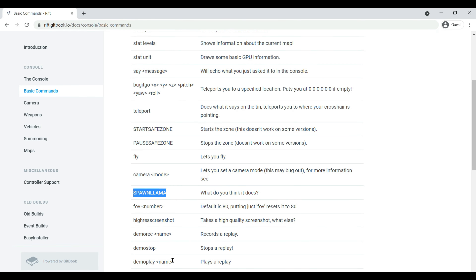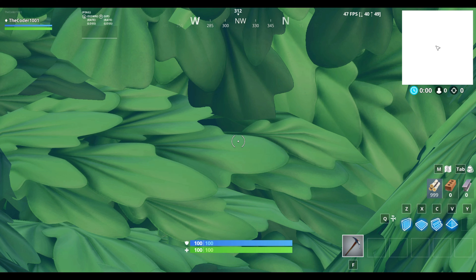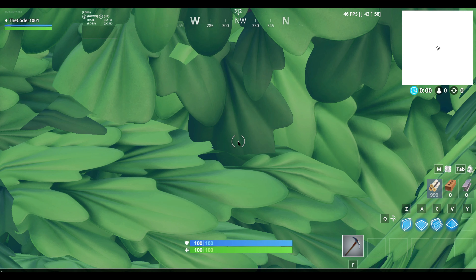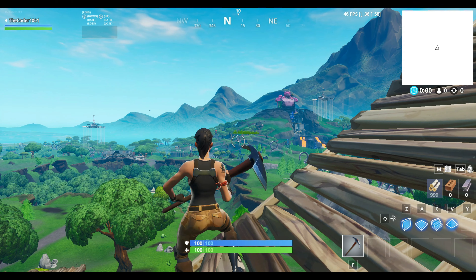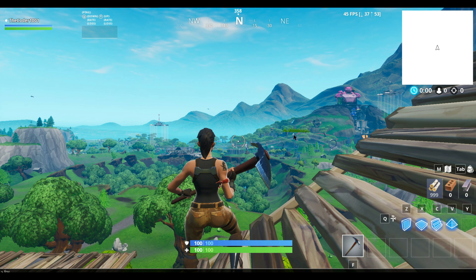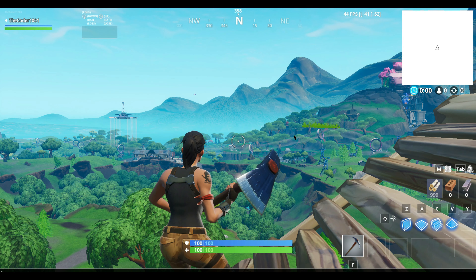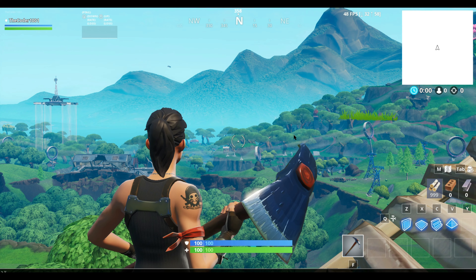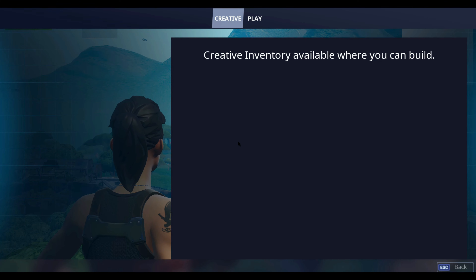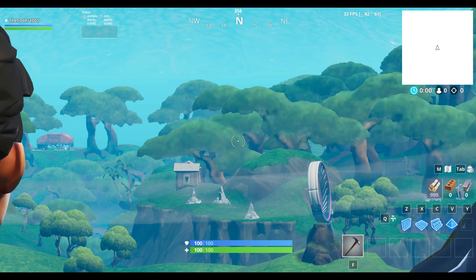Now let's look at the FOV command. I'll reduce my FOV to 10. Then FOV 80 — that's back to wide. FOV 60 brings the camera closer. Let's try to go into first person: FOV 40, FOV 30, FOV 15 — this is better. FOV 10 — this is basically first person mode. If we do FOV 0 it resets to the default, which is 18.